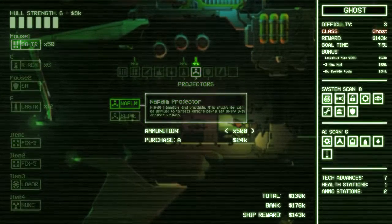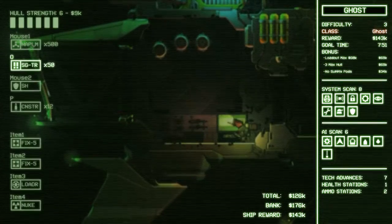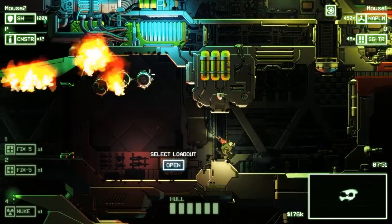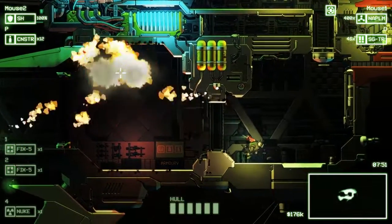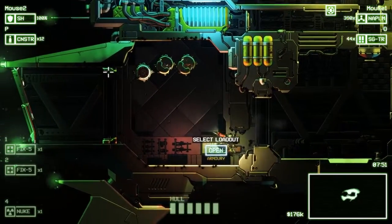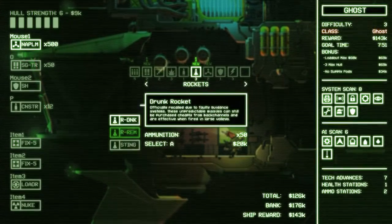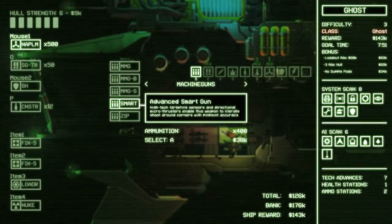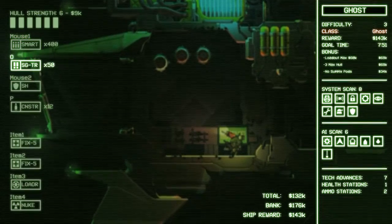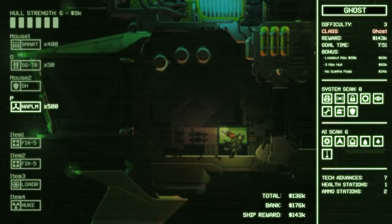Lastly, the napalm projector is an intriguing weapon. Note that the napalm itself doesn't actually cause damage, but when you set it on fire, it does unbelievable amounts of damage. Sometimes hitting it can be hard. The trench gun is especially good at setting it off, and you will run out of ammo — but it can instantly burn through huge amounts of health on enemies. Personally, I think the smart gun and this trench shotgun will serve me pretty well, and I'm going to take the napalm instead of the canister shot this time.